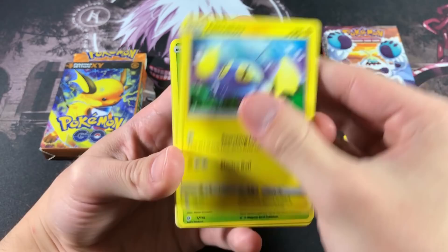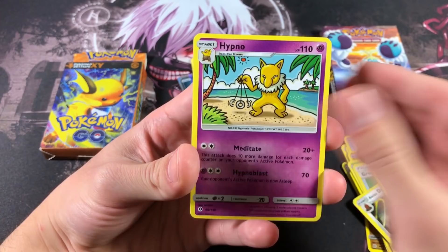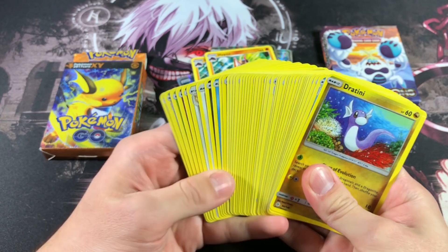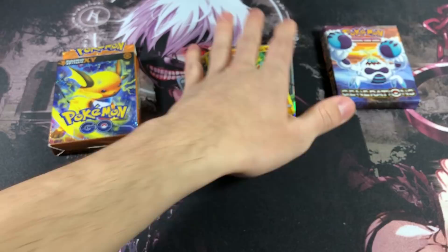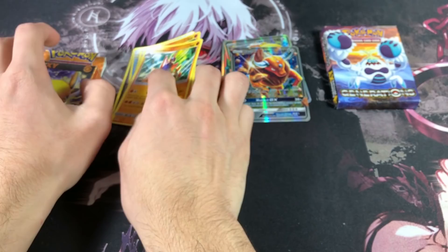We got a Mareanie, Jangmo-o, Surskit, Alolan Raichu — just more basic fake cards you'll typically see. We got a ton of duplicates — like five Hypnos in this entire stack, that's crazy. They don't have much creativity and probably don't know too many Pokemon besides the newer sets. And this Joltini has a misprint line on it — that's actually really rare.